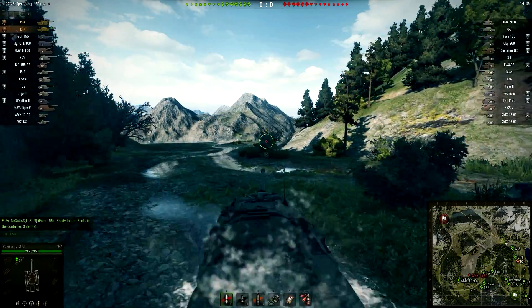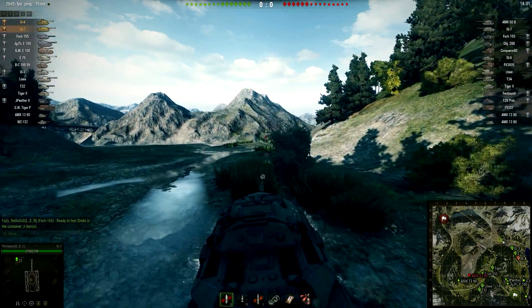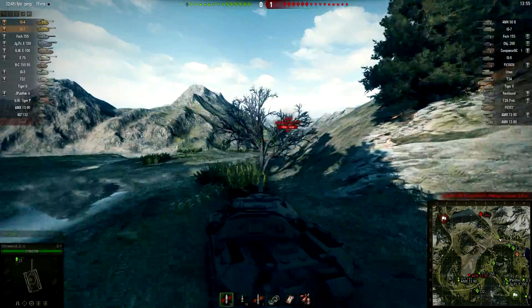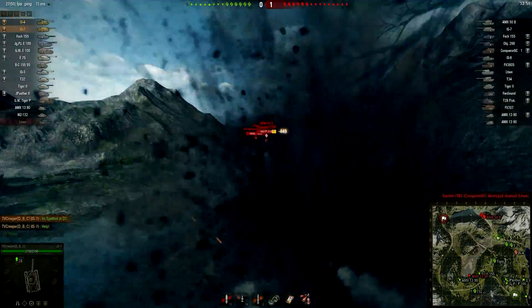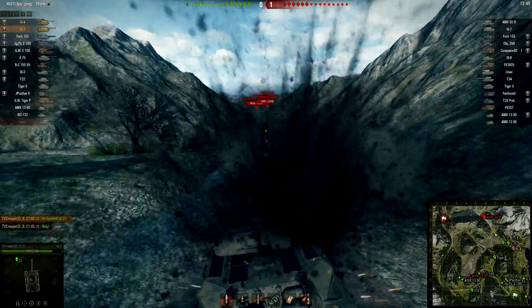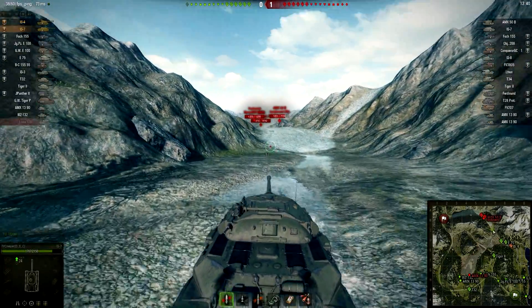So we're here on Mountain Pass and he's actually going down the ice road. Now the big question is, is he gonna sit here on the corner? Apparently it doesn't look like it — he's actually pushing very aggressively. The i7 is not famous for being accurate, especially not shooting on the move.